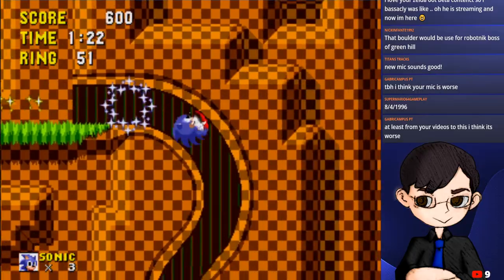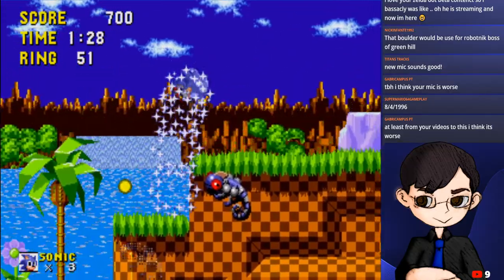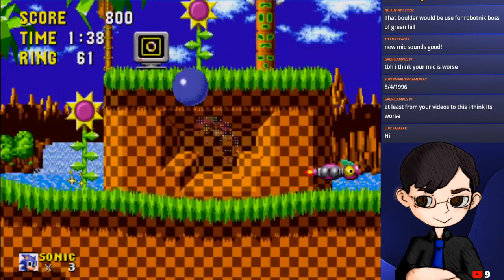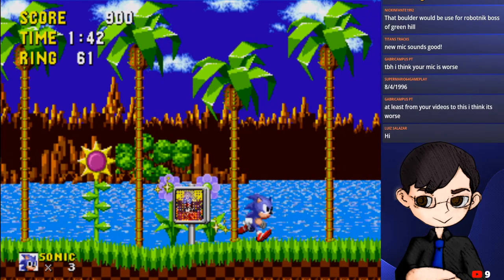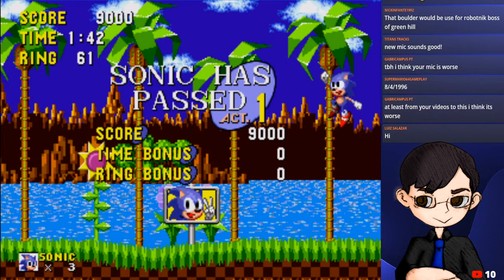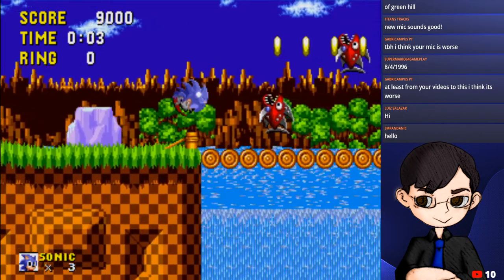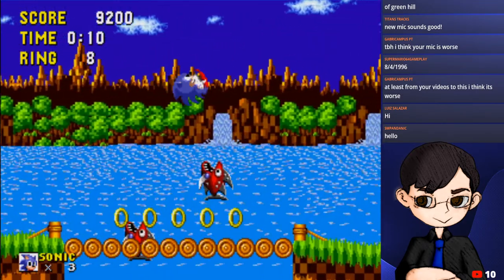The mic is different from the last video - the older maps video was where the mic died on me so I had to get a newer one. Here's a change: when you complete a level, notice what Sonic does - he does this jump animation. Normally he would slide off the level, but instead he does this jump animation which was removed. Shame it was removed - I like it. Probably because they wanted to make Sonic look cool compared to Mario back then.